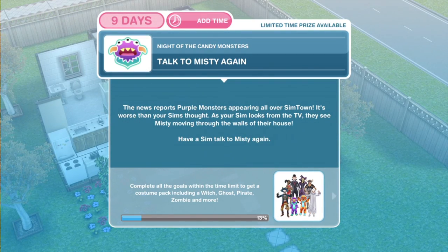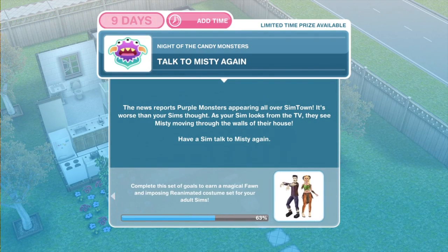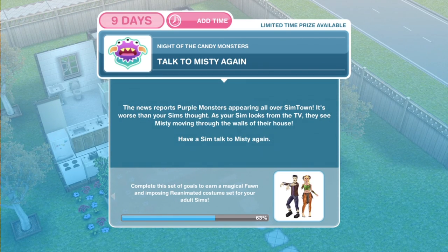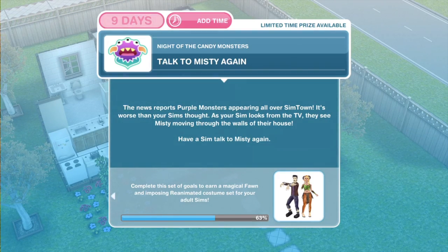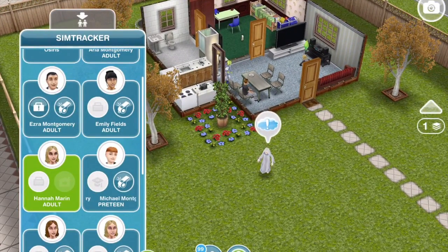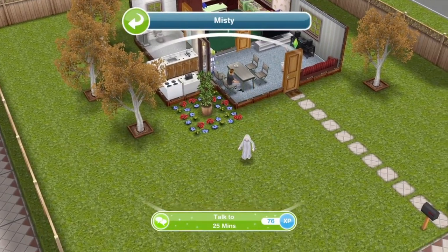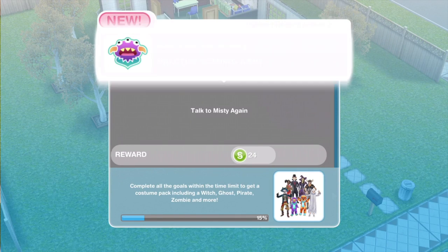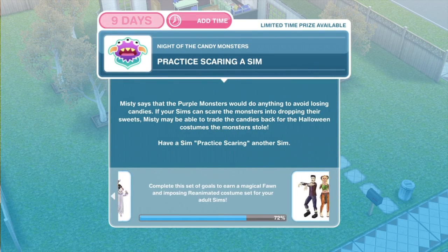Now we need to talk to Misty again. The news reports purple monsters appearing all over Sim Town — it's worse than your sims thought. As your sim looks from the TV, they see Misty moving through the walls of their house. Have a sim talk to Misty again — she should just be at your house. Click on her and talk for 25 minutes. Task complete: talking to Misty.